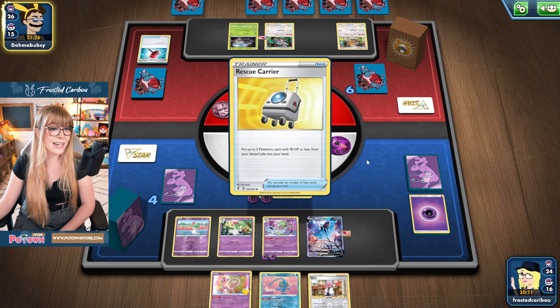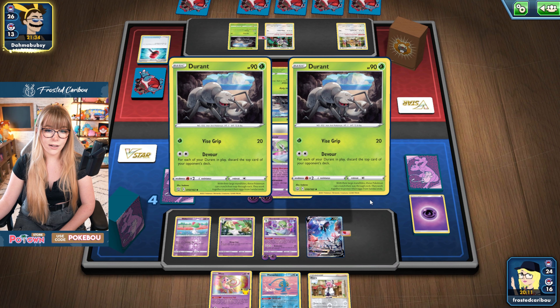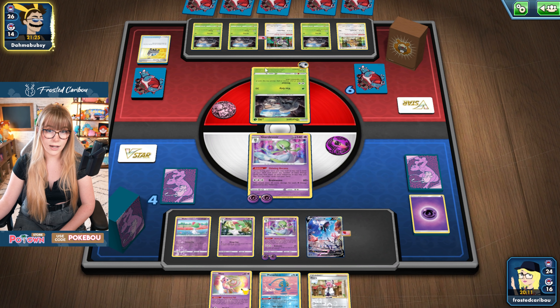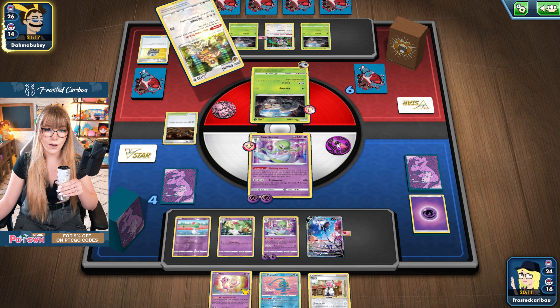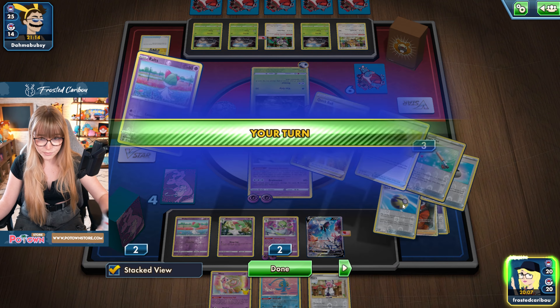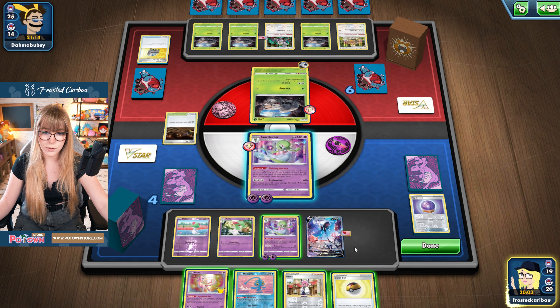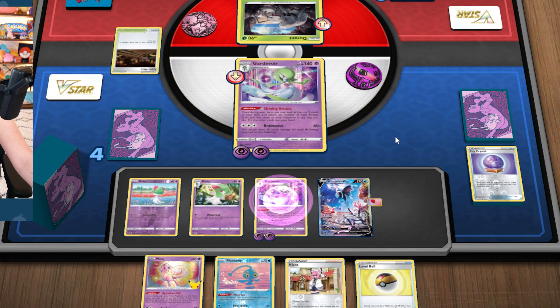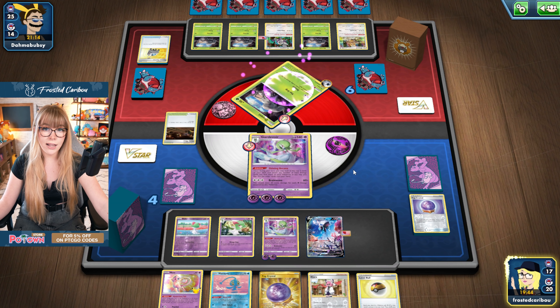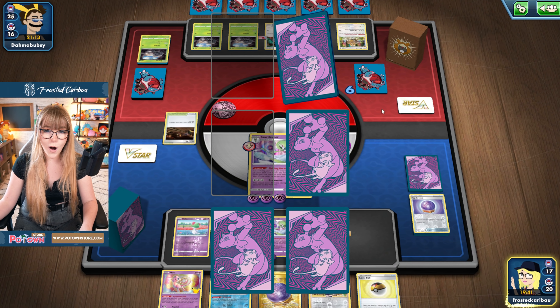Now it's just a race — can we take four prize cards before they discard all of our cards? I think we can do it. They just keep hitting these Crushing Hammers. Now we do need an energy because the Crushing Hammer hit again, and they're going to be discarding four cards because they have four Durants out. They put Galarmine here, but it doesn't really matter because I'm attacking with Gardevoir. We just need one energy — boom! We drew into a Fog Crystal for another energy potentially as well. Bye-bye, Durant, see you later alligator! Three more prize cards!